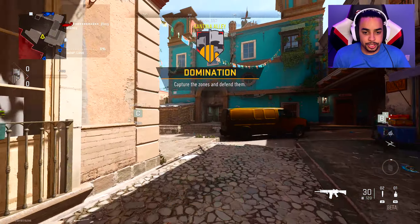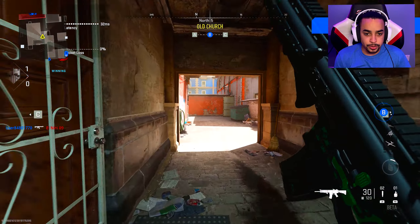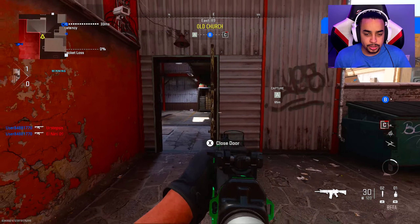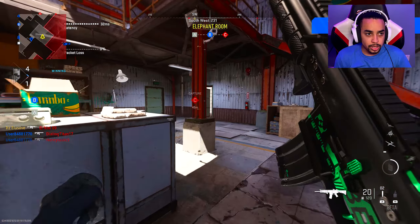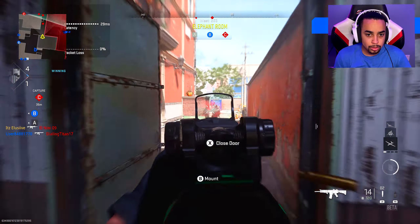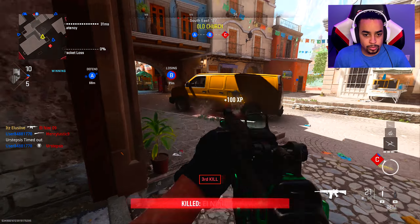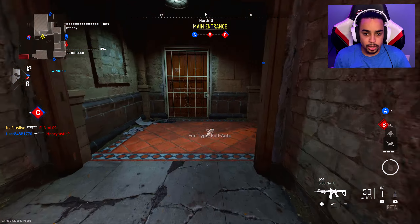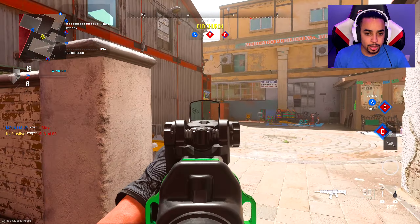I'm gonna use the Scar H because this thing slaps — I used it when I first unlocked it and went crazy with it. I think this thing has the fastest time to kill for all the ARs. Someone already got a UAV — cool. I'll pick up a shotgun as a secondary if I find one.